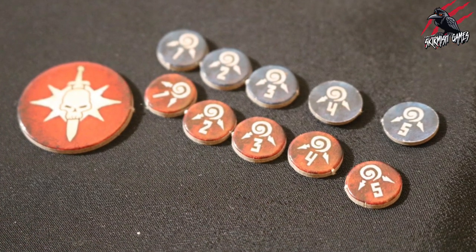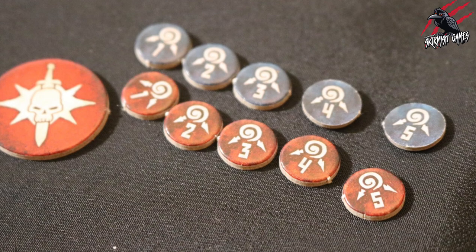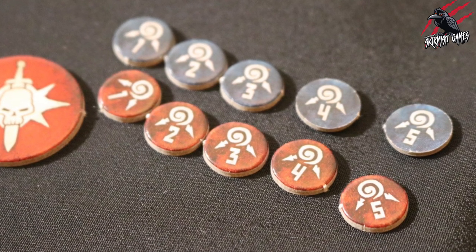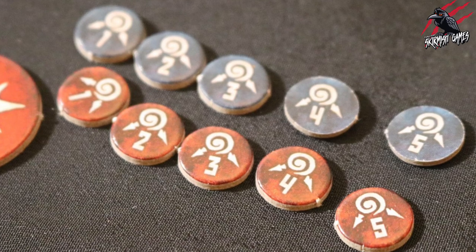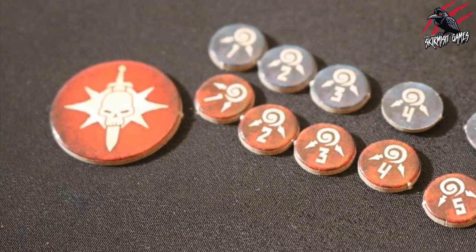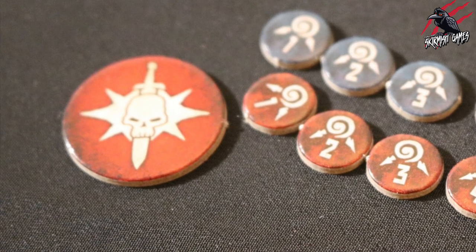You'll also have two sets of special tokens and there'll be five in each set. These special tokens don't relate to any specific rule, but the number on each can be used to help the players to remember any rule that may come into play, such as a lasting bonus to a friendly fighter. Our final token is called the initiative token and this is simply used to remind players whose turn it is.